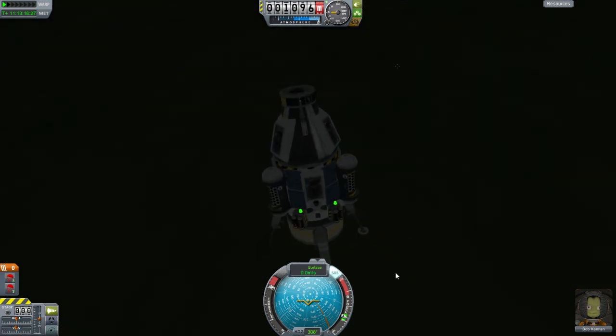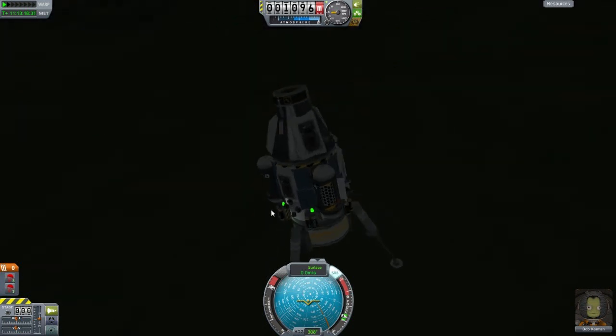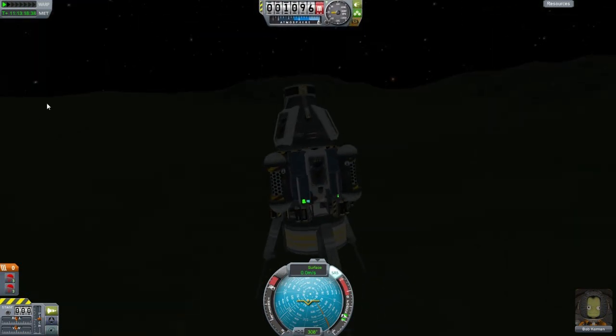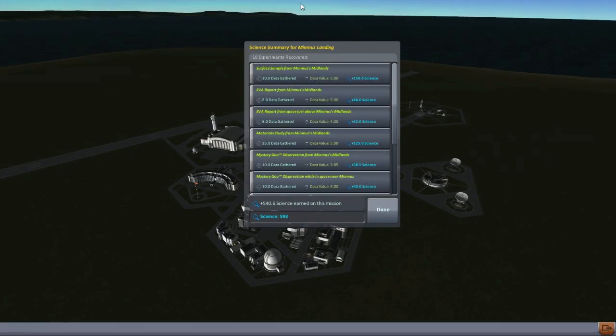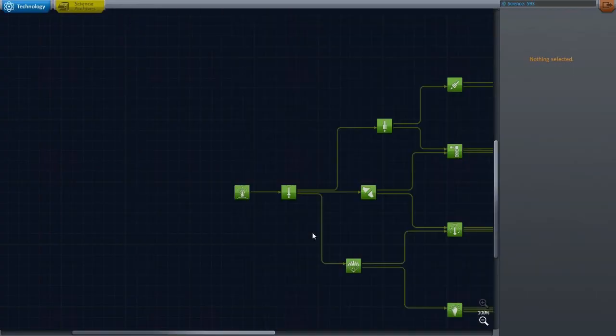We're coming in on the ground here — slow myself down so I don't have a crash landing. Excellent, that's awesome. I think that is about it. If I get out of the ship I won't be able to get back in because I don't have a ladder. Anyway, let's go ahead and recover this guy. How much science did we get? Oh my gosh — five hundred and forty point six! Holy shit, that's a lot!